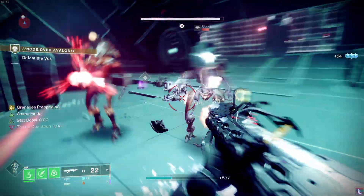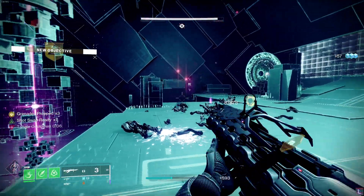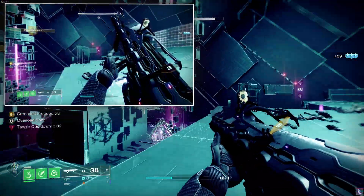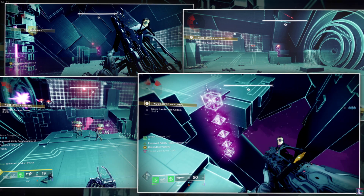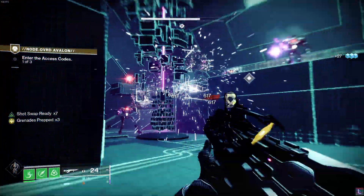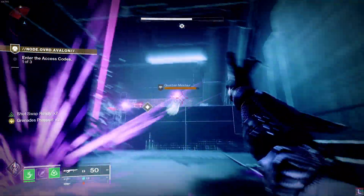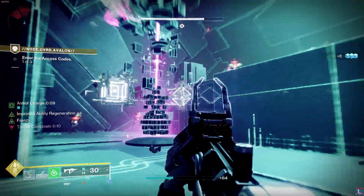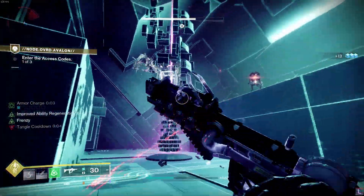After three successful inputs, you'll move on to the next room where you do the exact same thing. The code locations are in different spots, obviously, and the add density is substantially higher, as well as the add difficulty. A lot of yellow bar minotaurs with void shields and I think a chicken or two — I can't really remember. It's certainly important to make sure that you clear as many adds as you can while you're still inputting access codes.